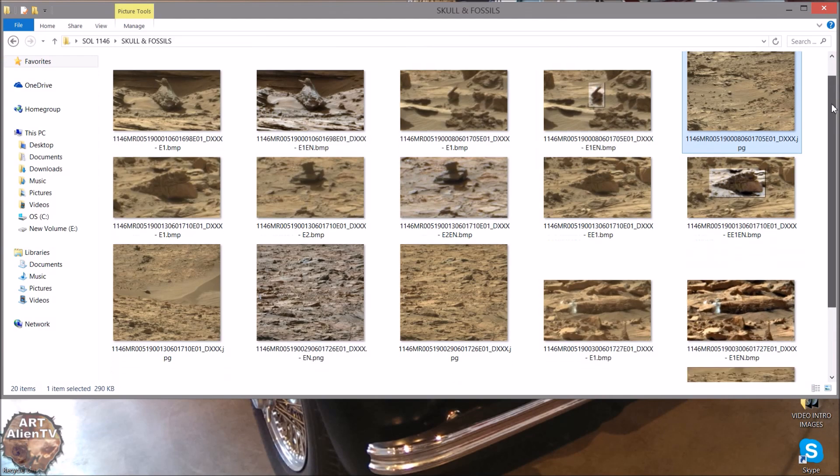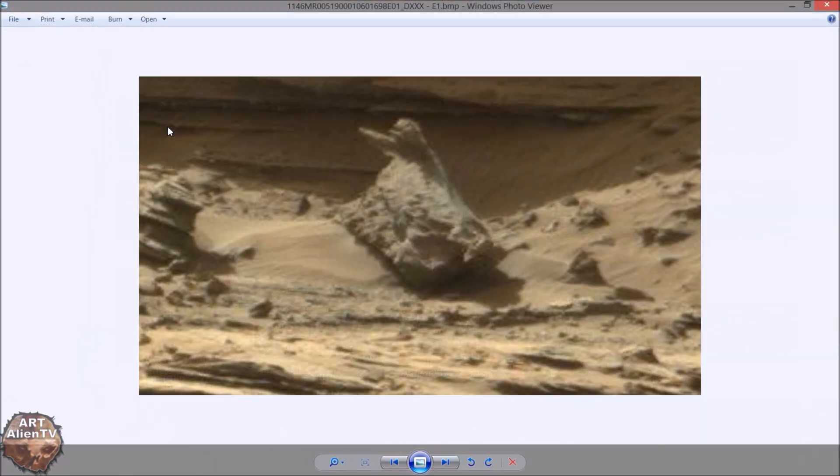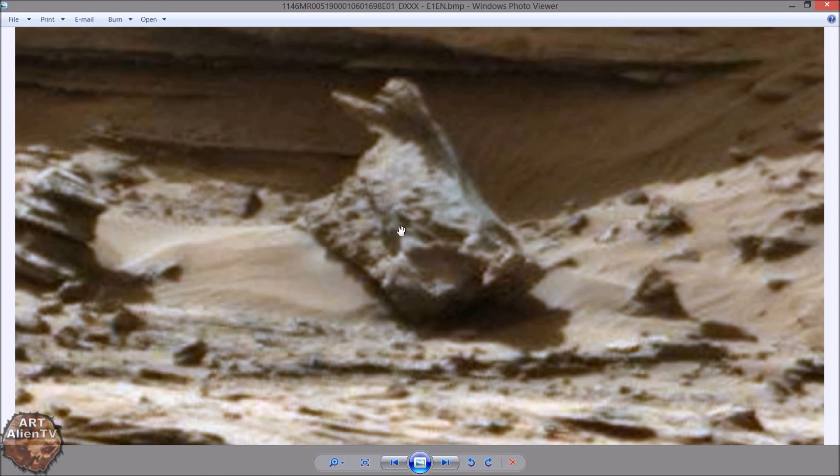I'll put them in at the end of the video like I normally do, and if I find anything else in this set I'll add that in as well. I'll start straight away — there is this thing here. I don't know if it's anything of significance at all, but I thought it was interesting. There's the enhanced version — I've just cleaned it up a bit. Real weird long things sticking out here on the left, and some interesting stuff going on. Could this be some kind of fossil? It's probably a ventifact caused by erosion, but very weird indeed. There's quite a lot of detail in there; this is quite a large rock.